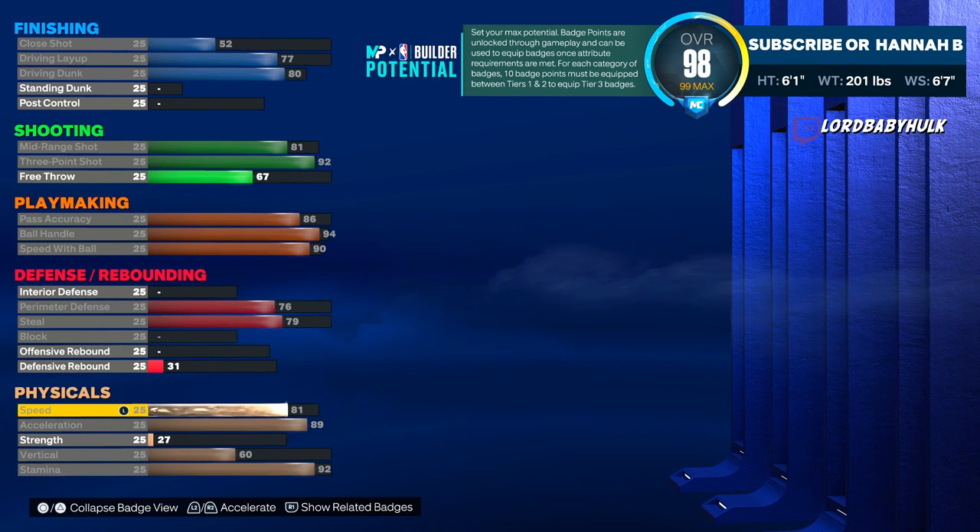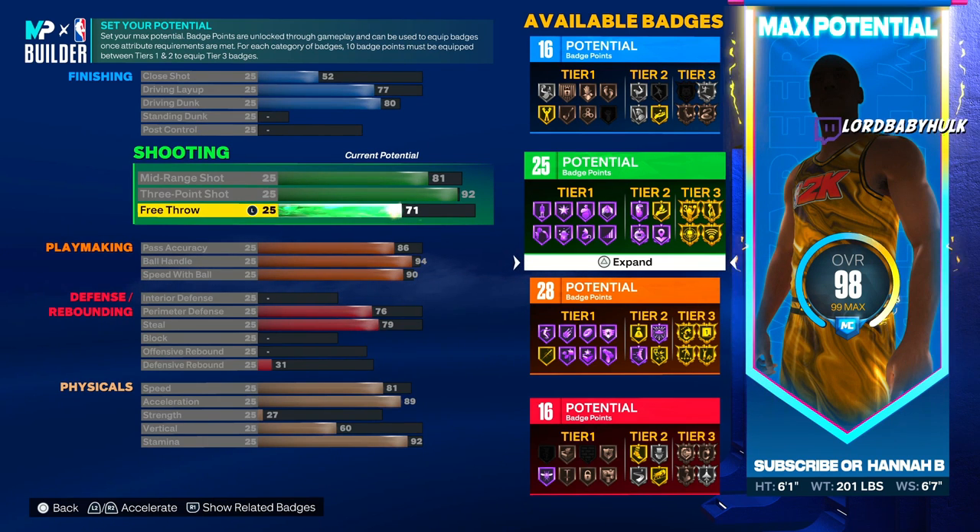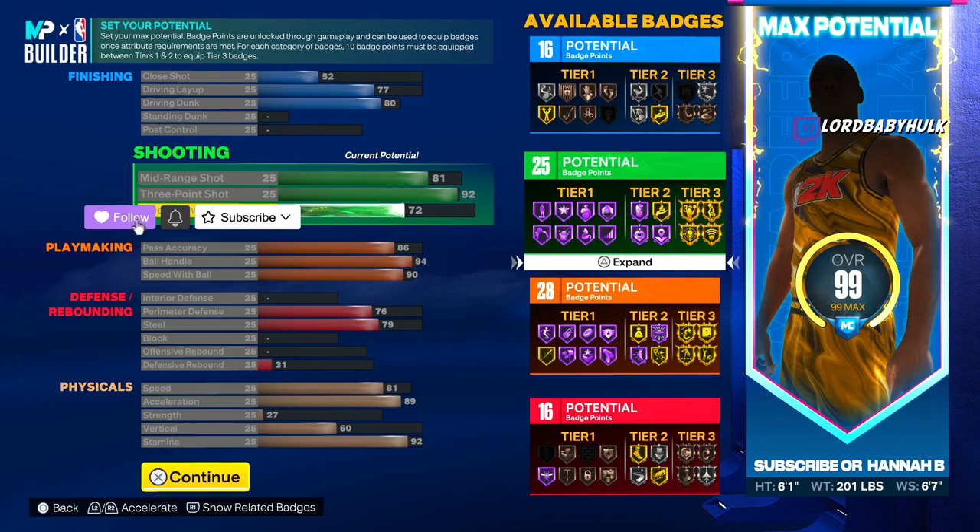We could throw Chase Down Artist on there too — who knows if that'll help. Ankle Braces, Menace, Workhorse, Pick Dodger, Glove, Interceptor, Challenger. With 16 defensive badges we can work around better than a lot of other PG builds. People aren't gonna expect you to get icky with it. And we got a 72 free throw — that's the build.